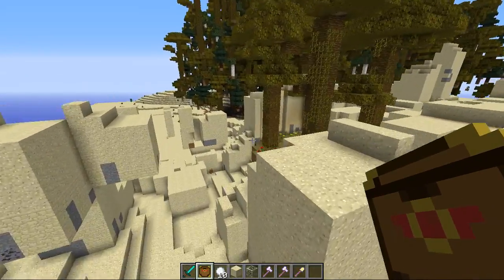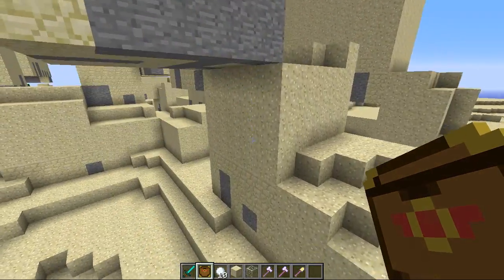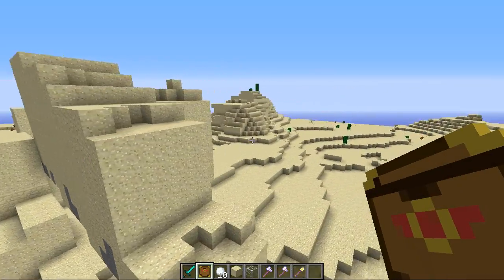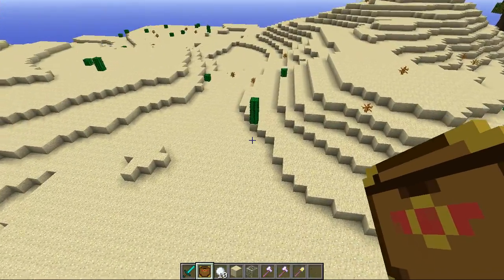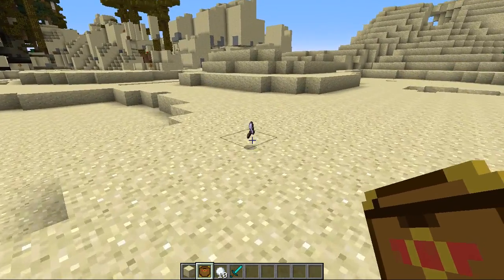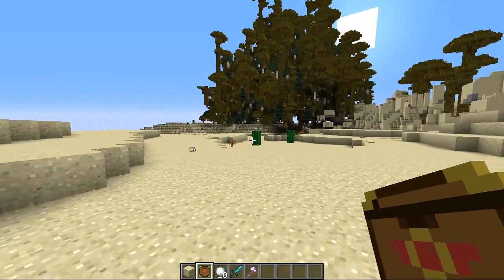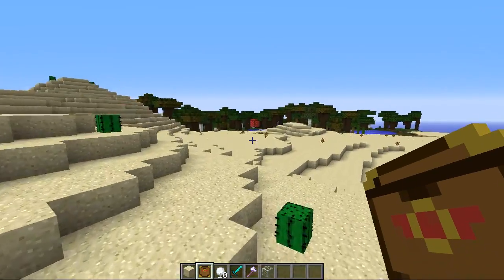We've got an oasis which is very pretty, but there are also these strange blocks going around the side — a mixture of stone and sandstone with sand perched on top, which creates an interesting and kind of creepy effect. My frame rate is suffering here. Let's go for another one — boom! It gave me a diamond sword, and an iron axe with Efficiency III. So this can be really good, very similar to the lucky block mod but with really cool generated effects too. And there's a mushroom.